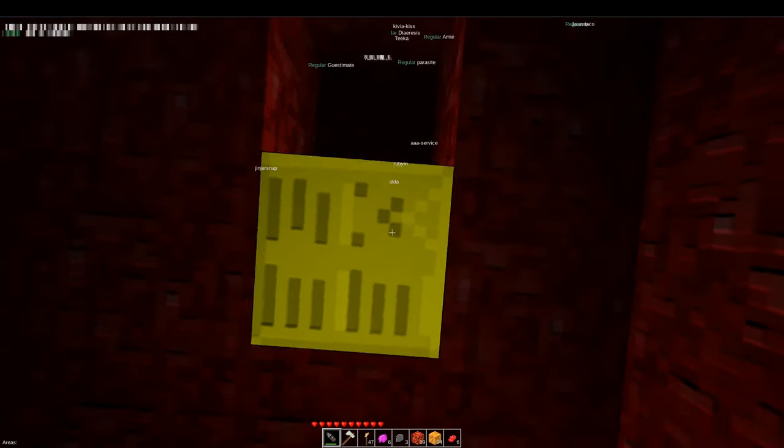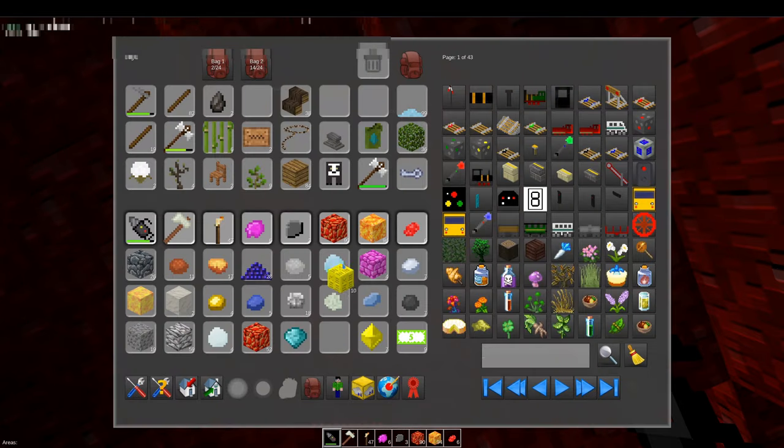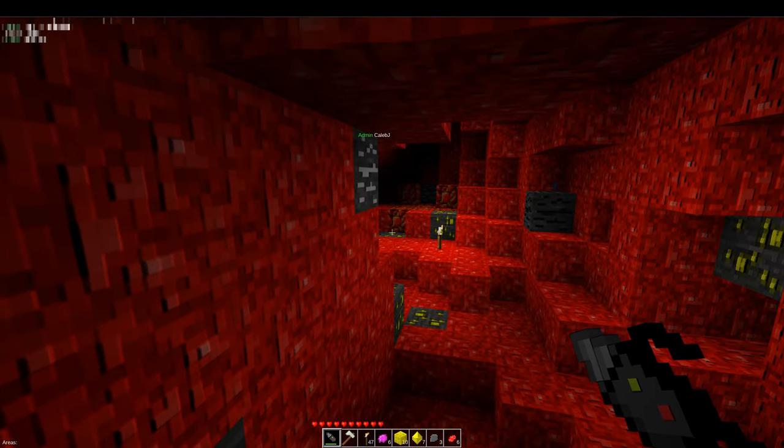One thing that is for sure is that there are many more MESE blocks in the Matrix. And crystals. Rarium. Got some unobtainium over here. Adamantite. Many more ores inside of the Matrix.